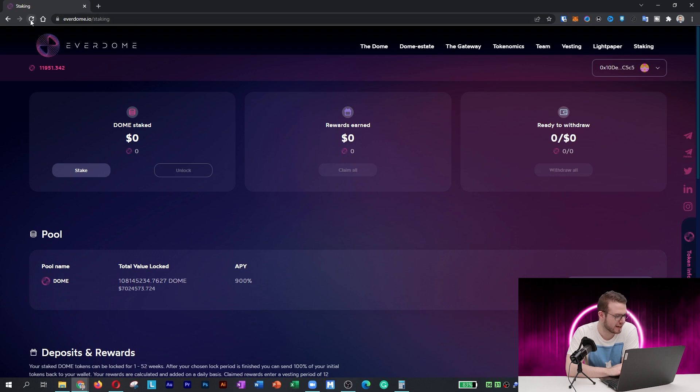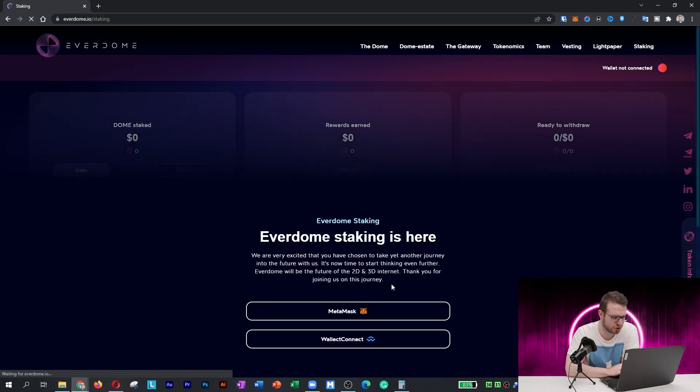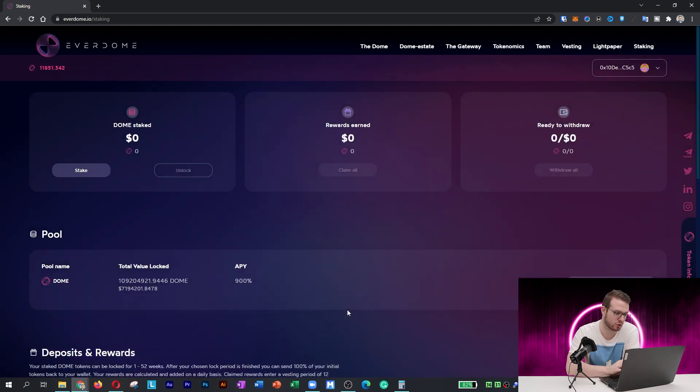When you go to Everdome staking, the first thing you need to do is connect your MetaMask wallet. I'll press MetaMask and it automatically connected me. You'll probably need to confirm the transaction and then it'll connect you. Then you need to press Stake.